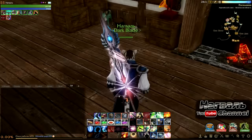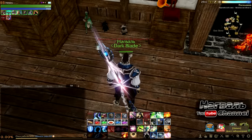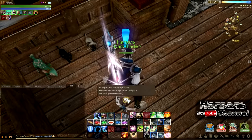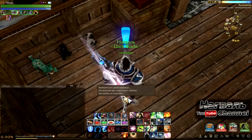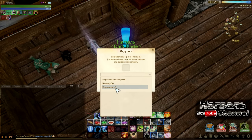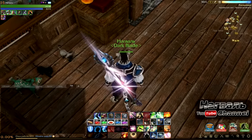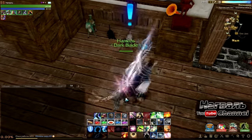Теперь посмотрим процесс установки питомца в доме. Берем питомца и просто ставим его как обычную мебель — у меня здесь уже 3 питомца стоит. Установив питомца, появляется меню, которое позволяет выбрать игрушки для него. Выбор предмета не повлияет на его внешний вид, но питомец потом вырастет в более большого. Выбираем перья для письма, нажимаем ОК — и через 6 часов питомец станет большим. Его потом можно забрать и снова установить в доме.